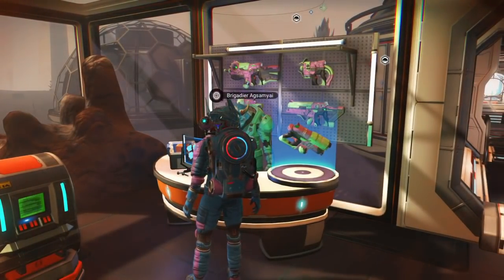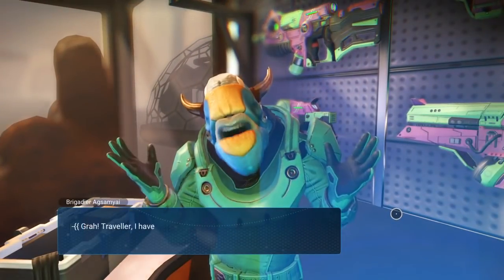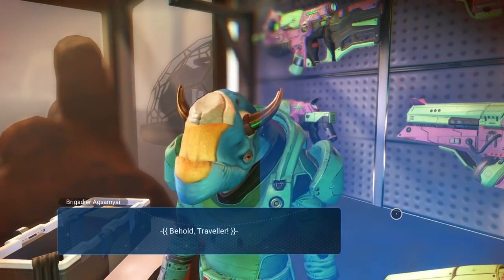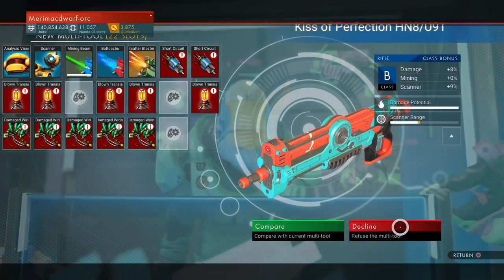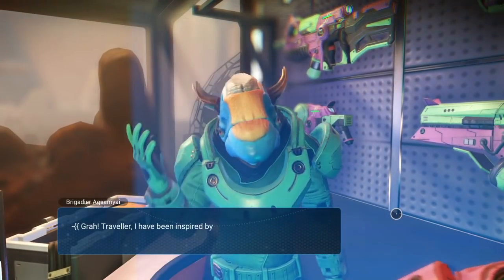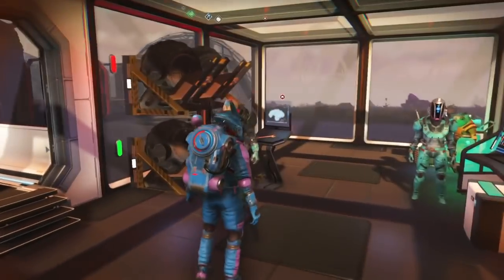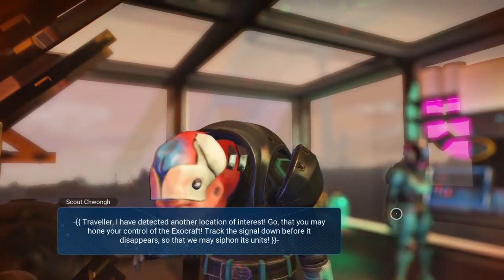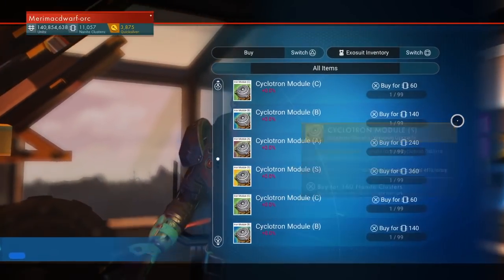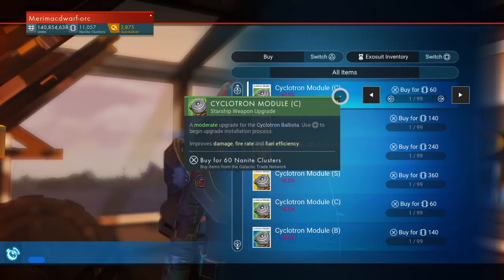Another new thing is the exocraft NPC — once you finish his missions, he will trade with you. That was the wrong guy, that's the armorer. This is the right one — I want to purchase exocraft upgrades here. He's got cyclotron modules, a moderate upgrade to the cyclotron ballista.